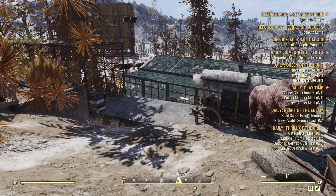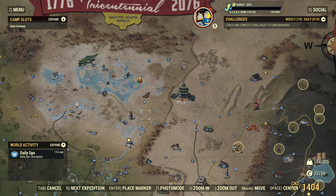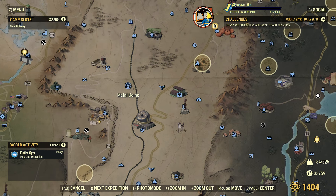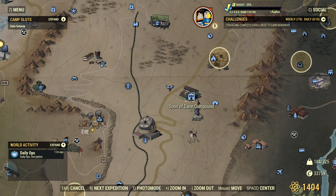The easiest location to find a chainsaw without enemy interference is the metal dome. If you have Fallout First and use the private server, it should be there. Grab it and go to a weapons bench for crafting.